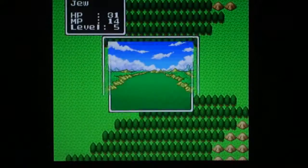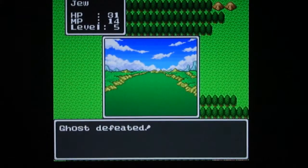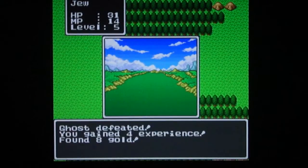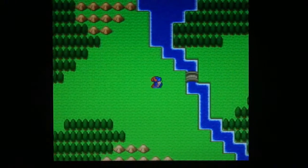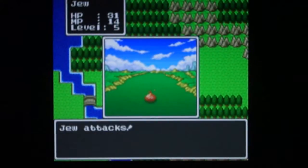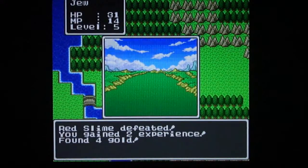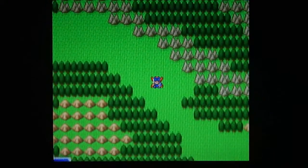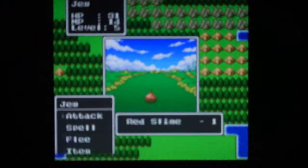Certain items cost less money, but all the weapons cost the same — which is negligible because look how much money we're getting from a ghost. 4 XP and 8 gold — that's the same as a Magician in the NES version. They really streamlined this game pretty well and paced it a lot better.